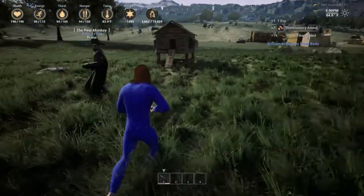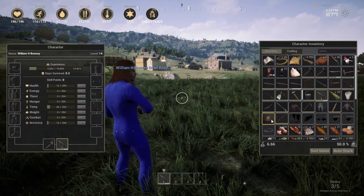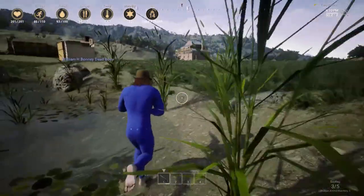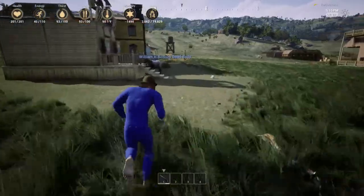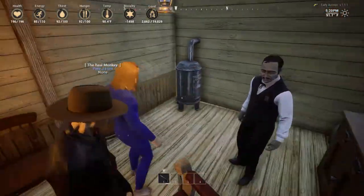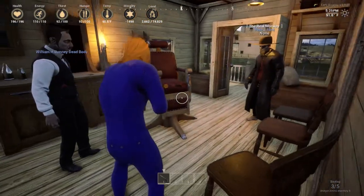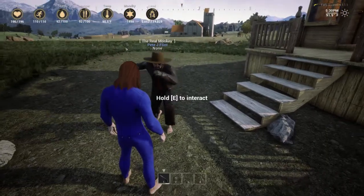That does it for this part of the video. We got a couple of bugs — if you can help out with those, that's awesome. Also, on the barbershop: do not wear your hat when you go get your hair cut because it causes your character to glitch out. Take anything attached to your face off before going for a haircut. Last time it gave me like six arms — it may not do it every time, but best to strip your headgear just in case.